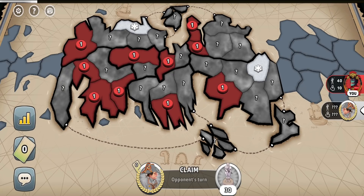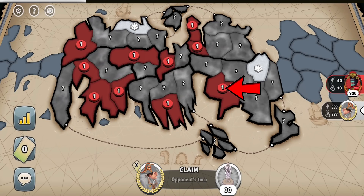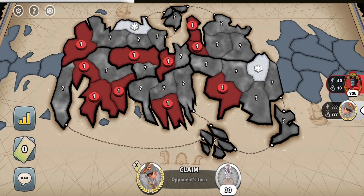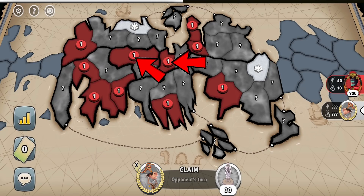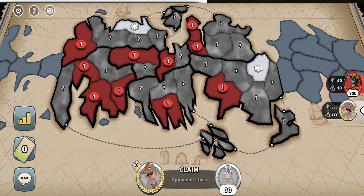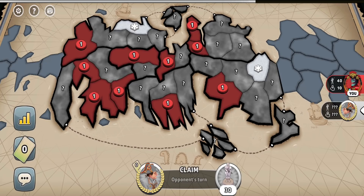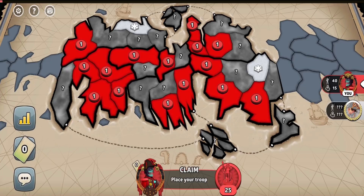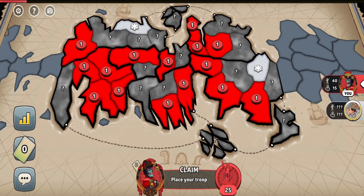So I prioritized picking this non-bordered territory which wouldn't block me an important way. Then Olive picked that territory, and with those two territories selected and looking at the upper left continent, I realized that in this particular situation one specific territory would be the best to block myself the least. We continued picking territories and this is how the board looked at the end.